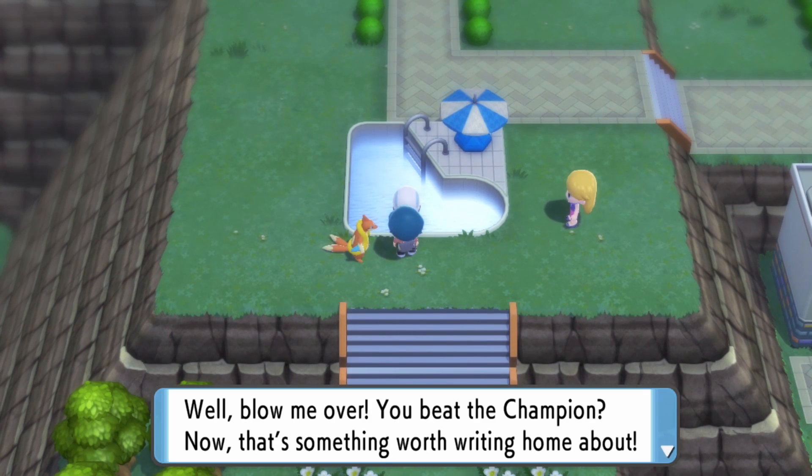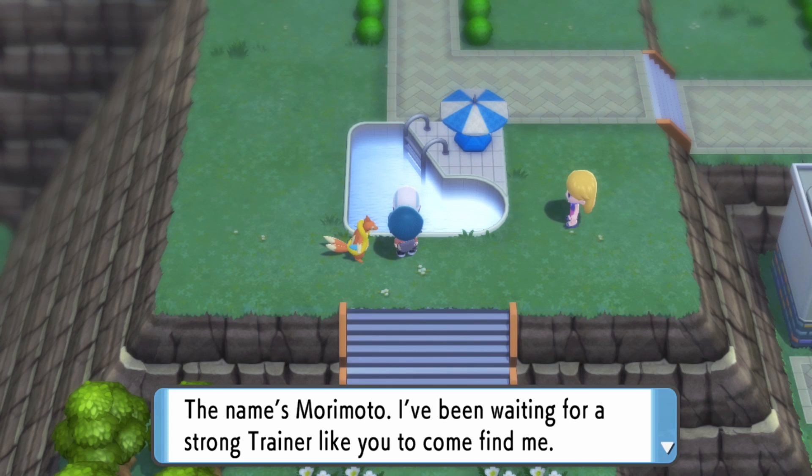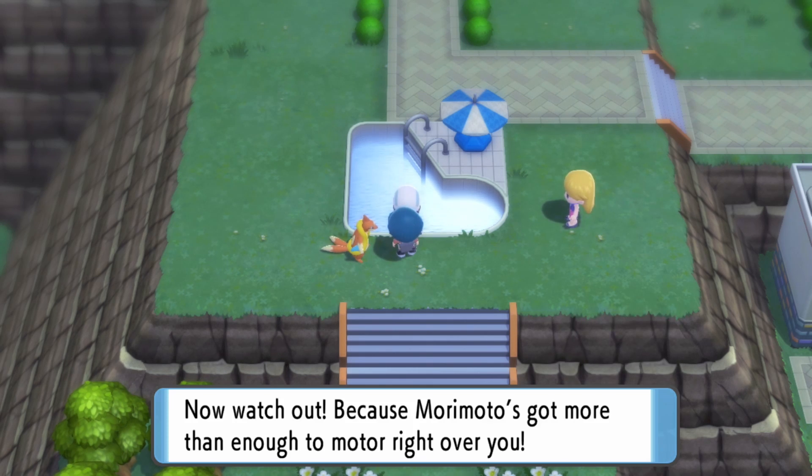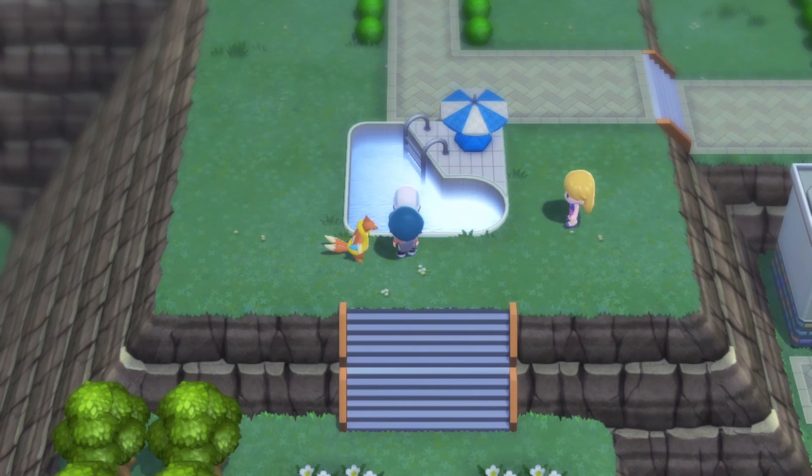When you complete the actual National Dex, that's when you get the shiny charm, I'm pretty sure. The guy we want to speak to is just here — Morimoto! 'I've been waiting for a strong trainer like you to come find me. Care to join me in a match?' Yes! 'Watch out because Morimoto's got more than enough to motor right over you!' All right, let's do it!